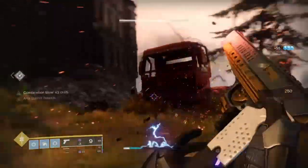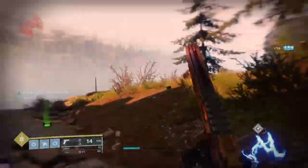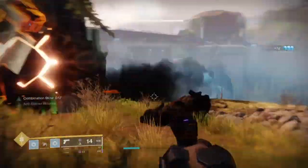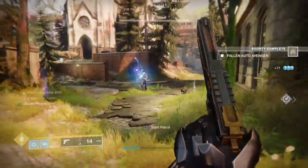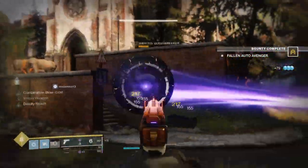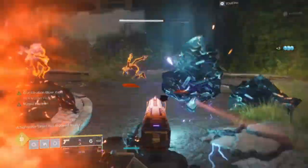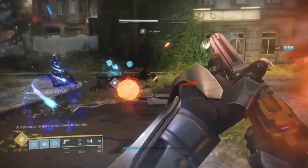With this version, you'll create Warmind Cells per every punch you throw, which debuffs the enemy, and every time you dodge you'll produce a miniature bomb that will either kill or weaken them — and this will give you all your abilities back to repeat the process as many times as you like. There are some risks, which I'll cover later. Now sit back, take some notes, grab some food and enjoy the rest of the video.